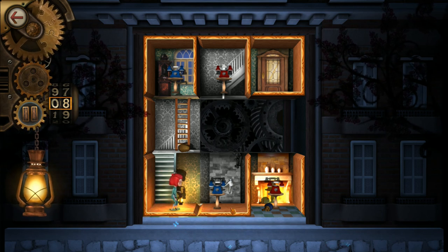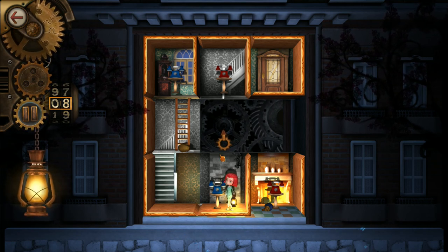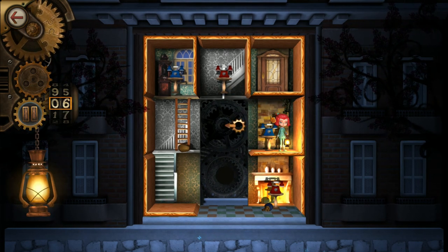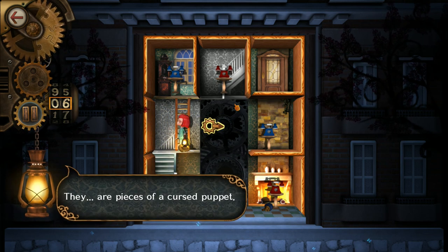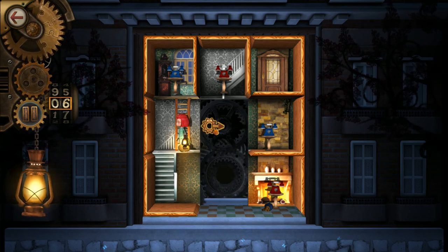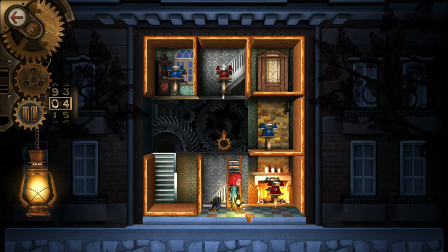We can't go up, so the only thing we can do is walk into this room. Notice that didn't take a click off the counter — to remove a counter click you actually have to move the room. There are pieces of a cursed puppet — when the rooms are all connected, these pieces will be too. Here's a little head and I guess this is the body — that's kind of a hint. So now those pieces are together.